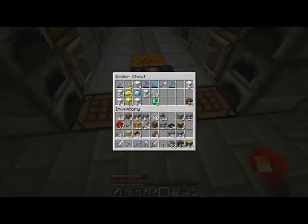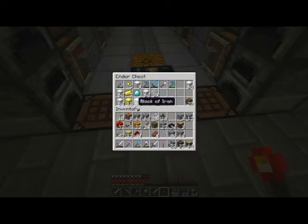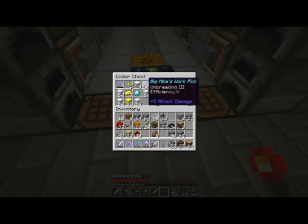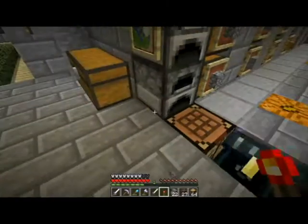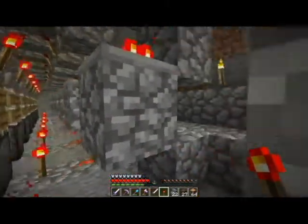Alright guys, welcome back — I just realized I only have one diamond left out of my diamond stash, so I'm not going to be able to repair my tools. I went ahead and started making iron tools again until I get more diamonds. I don't want to lose my work pickaxe or my sword. I enchanted this iron pick at 23 levels — unbreaking is what I really wanted since it's iron, and efficiency 4 and fortune 2 are not something I'm going to complain about. I've gone ahead and finished up the rest of the trading cells — they're all finished and in working order, all the redstone's done.